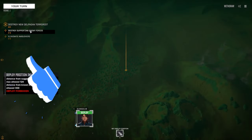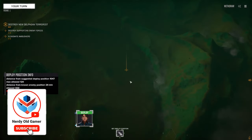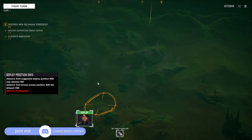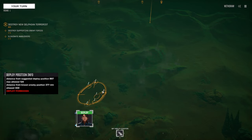Objective: destroy the New Delphi terrorist forces, destroy supporting enemy forces, and eliminate the ambushers. I think we'll drop over here and start by taking him out, then worry about the others later.